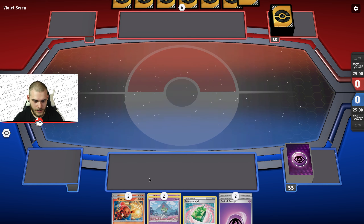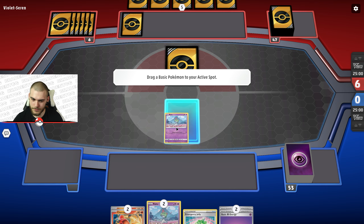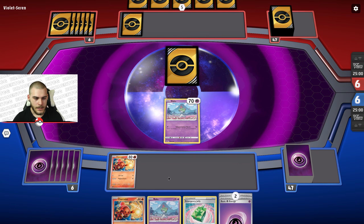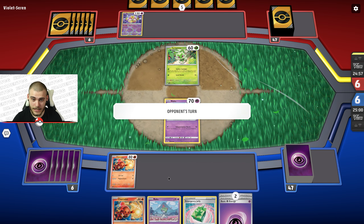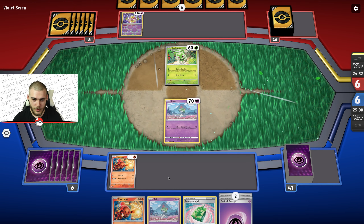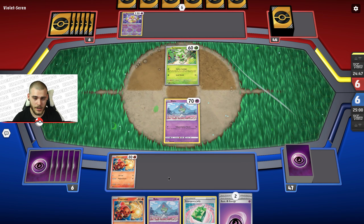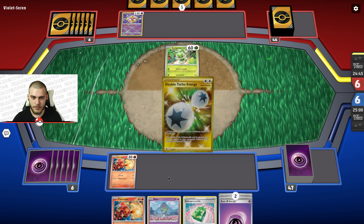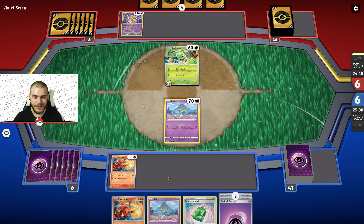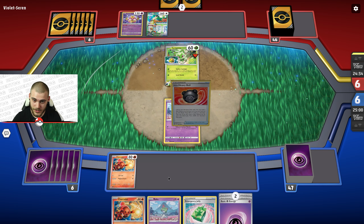It looks like we're going to be going second. We find a few Charcadets and a few Ralts, so that is pretty good. We're going to throw a Ralts up front and a bunch of Charcadet on the bench — that's about all I'm going to put up for right now. We're playing against a Meowskarata deck. That's going to be a little strange because we are going to be putting damage on our own board. They can start moving around energy with Radiant Alakazam to try to get the attack they want with Meowskarata EX.